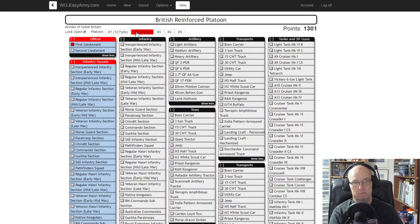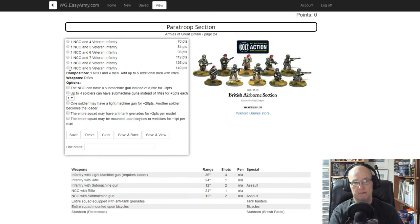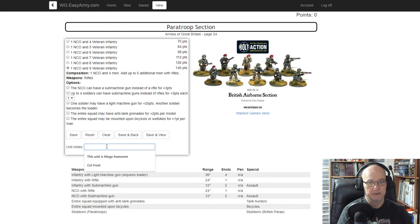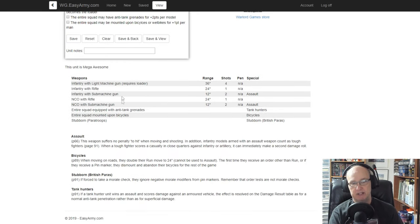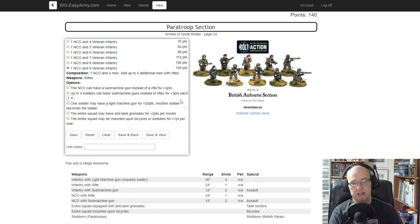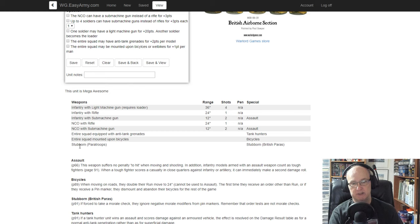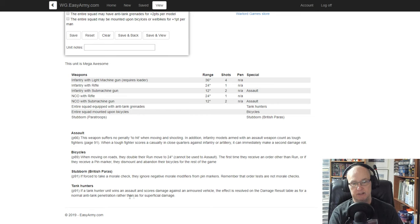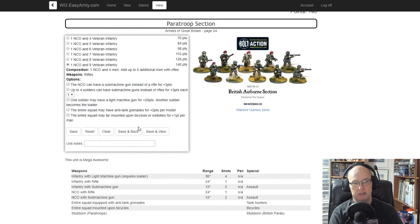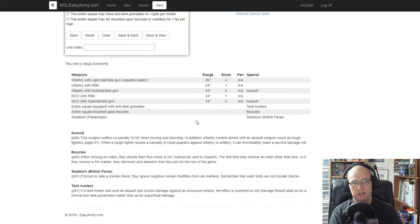After saving and backing up, it shows him right there — 90 points. Now I'm going to add a Paratrooper section, give maximum size, and note this unit is 'mega awesome.' When I save that, you can see it gives me all their abilities. It says 'Stubborn Paratroopers' — down here it lists stubborn British Paratroopers, Tank Hunters if they have grenades, and the option for anti-tank grenades at two points per model. I did not select that.